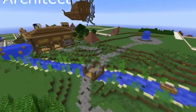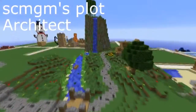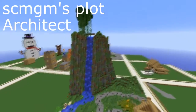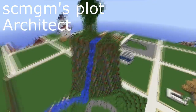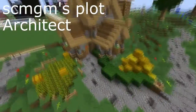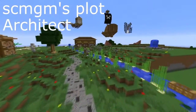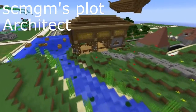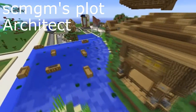This is SCMGM's plot, and she is an Architect. Plots like this can get Architect. Architect is mostly building houses, structures, stuff like that, so you can see this as an example of how to get Architect.